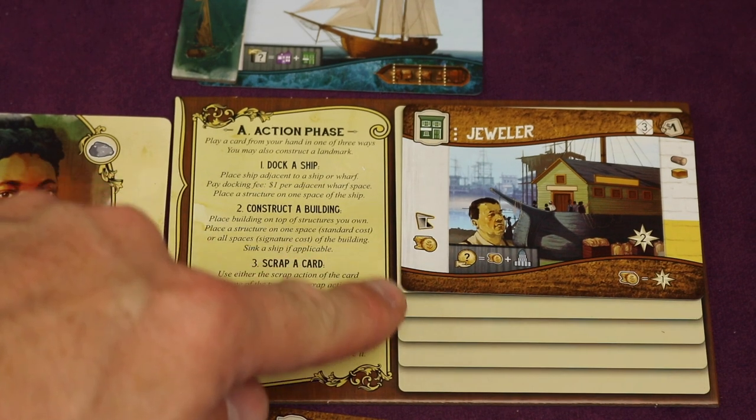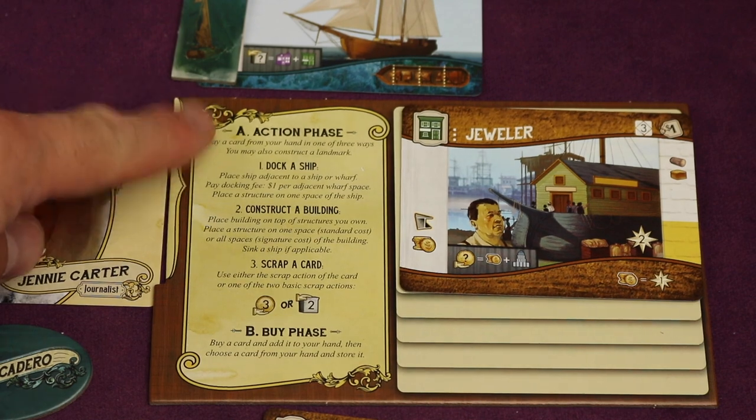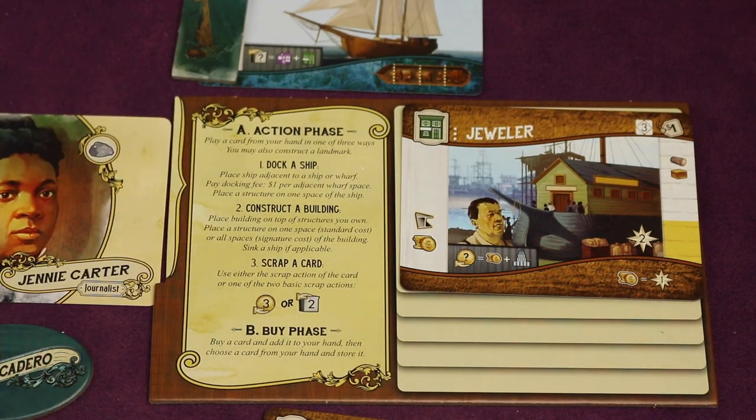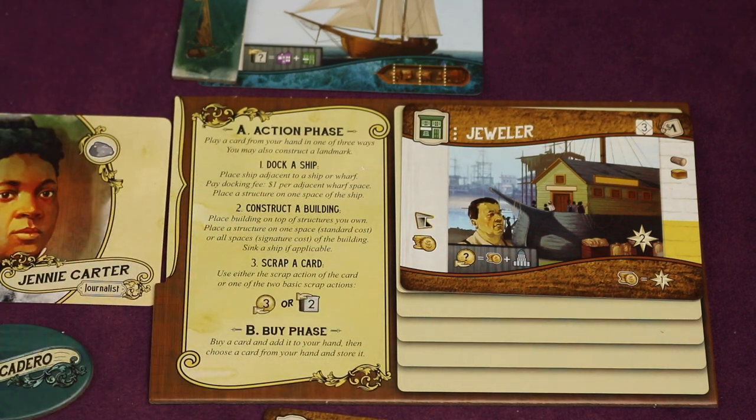The five cards stored on your player board are important — they become your hand for the beginning of the next round, so choose wisely which ones you set aside. After your action phase and buy phase, play passes clockwise. You repeat this five times per round and then the round ends.